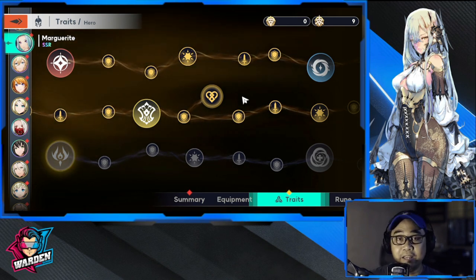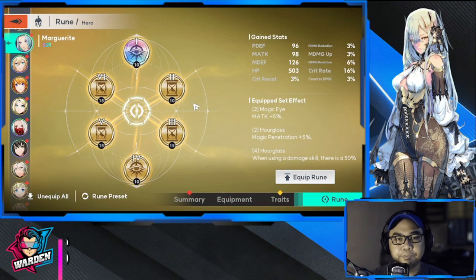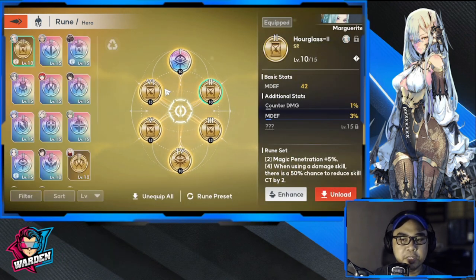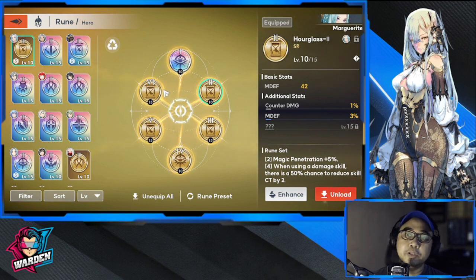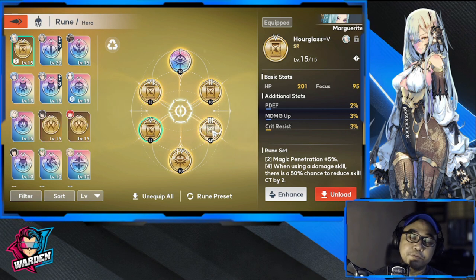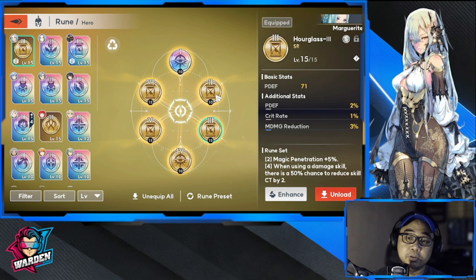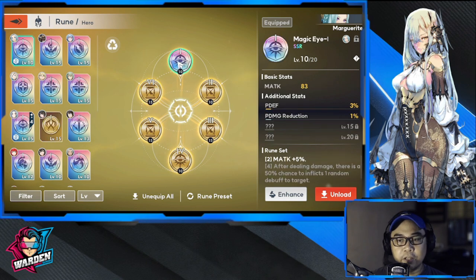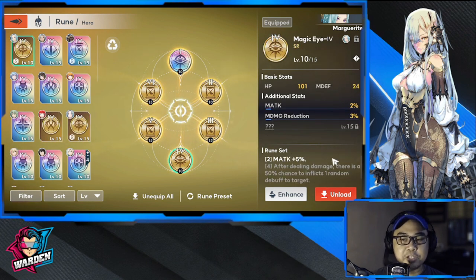Moving on to runes: you need skill cooldown reduction, so use a 4-piece Hourglass set. She has a built-in cooldown reduction in her unique passive, but she'll need this as additional chance to cool down her skills. The 2-piece set gives magic attack +5%, which she also needs.